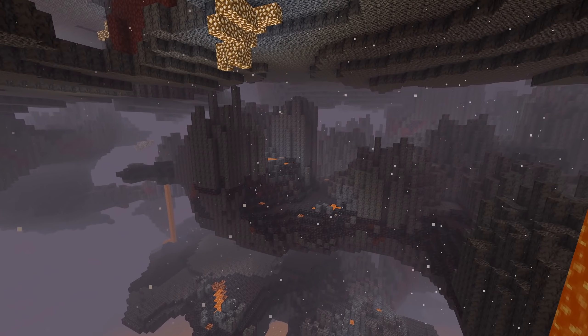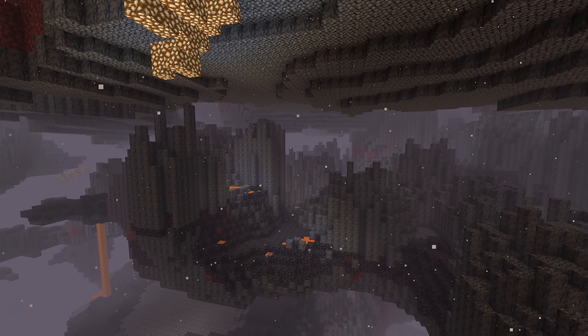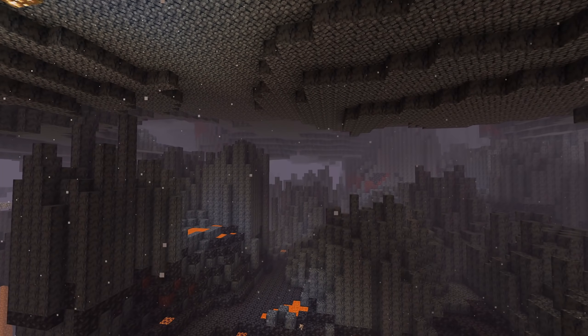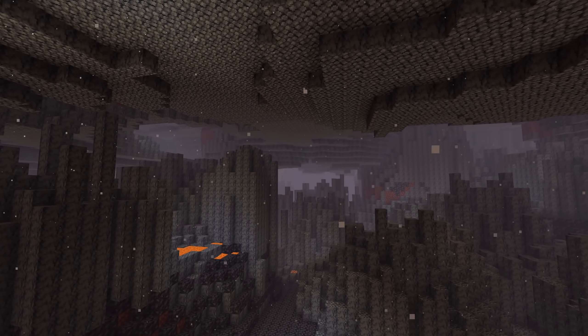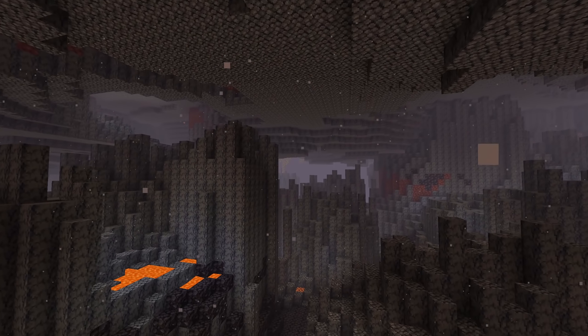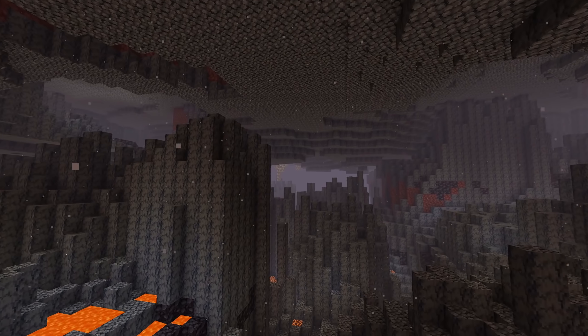For resource pack makers, there are some texture changes in this version. The strider textures have changed formats — it now has less wasted space in it, so keep an eye out for that. There's also a new texture for the strider in its cold format: strider_cold.png.